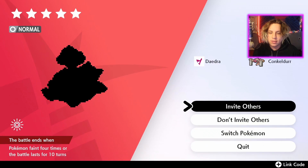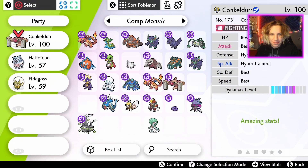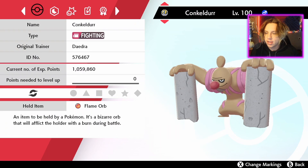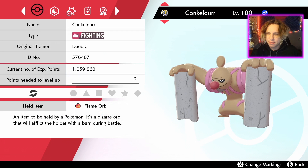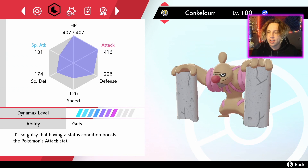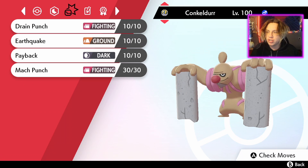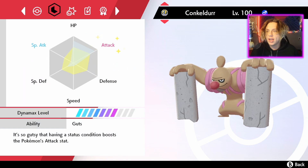And then 2,000 watts — we got it, just like that! So let's talk about the Pokémon we're bringing into this five-star Snorlax raid. I have a Conkeldurr holding a Flame Orb, which will make him burn. He has the Guts ability — having a status condition boosts the Pokémon's attack — so his attack is actually boosted from the Flame Orb. I'm giving him Drain Punch, Earthquake, Payback, and Mach Punch.